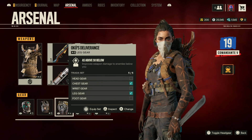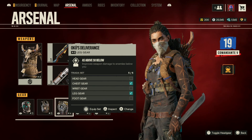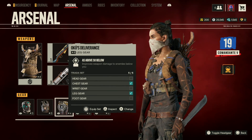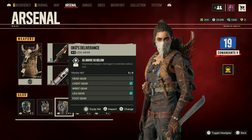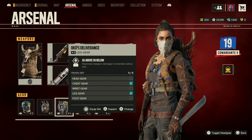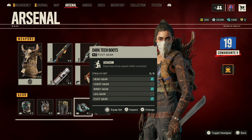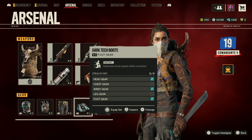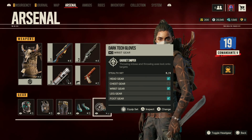Now we go over to the leg gear. We're using Oku's Deliverance, which has the perk As Above So Below, and this improves weapon damage to enemies below you. This is good for whenever you're in a situation where you are up on top of a roof and you activate the supremo ability. Now for the foot gear, I'm using Dark Tech Boots — this has the perk Assassin, improving movement speed while crouched. For wrist gear, we're using Dark Tech Gloves with the perk Gadget Sniper — throwing knives and throwing axes lock onto targets, helping us be much more accurate with those.